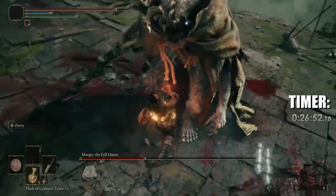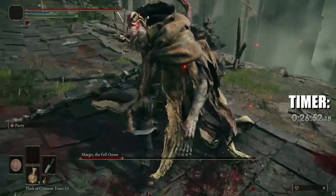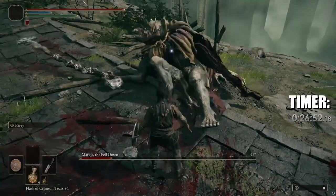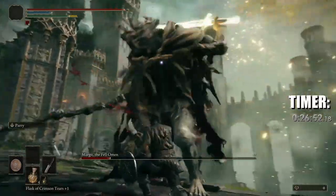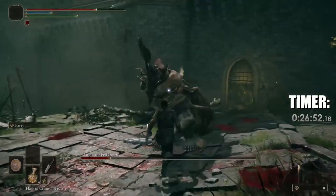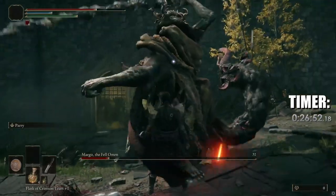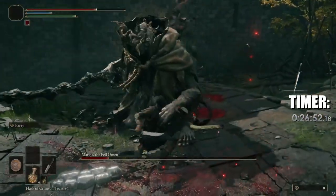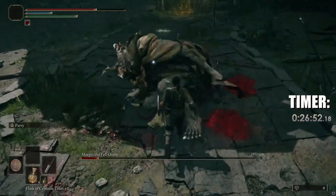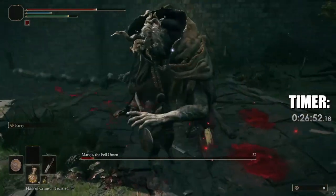For those willing to take it to the next level, try starting as a Bandit or Samurai class and go straight to Margit. I plan to do this myself, and when we get it done I'll post a link to the video. Want to be a Grandmaster? Flawlessly or no-hit-run Margit. If you did any of these challenges, let us know how long they took you. But be sure to do these after a first completion — no sense rushing in and trying to do this the first time, as that will probably lead to a lot of frustration.